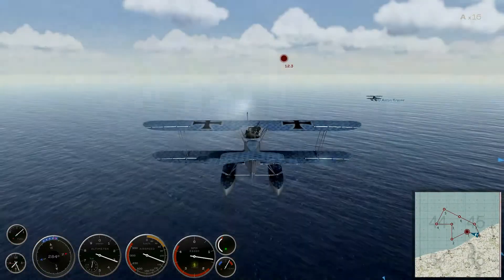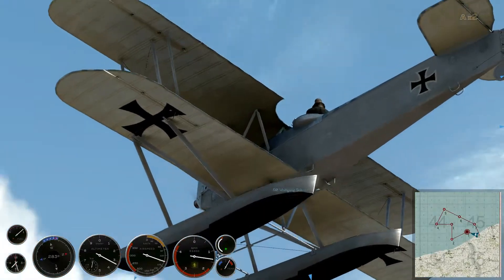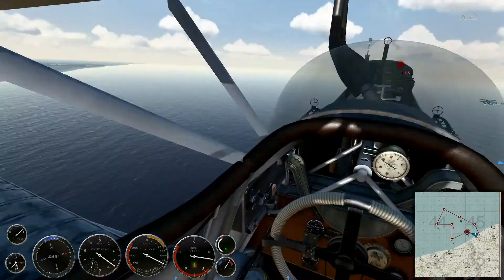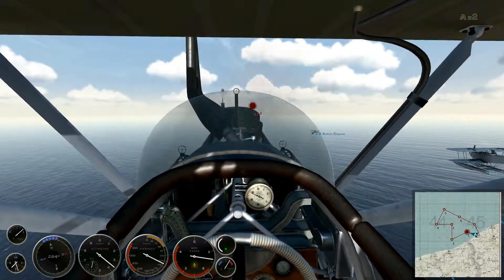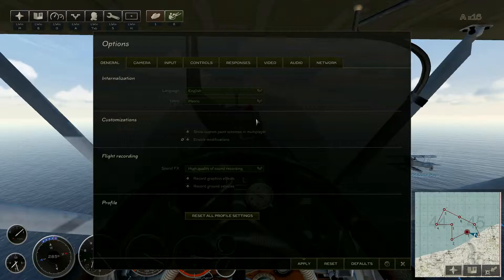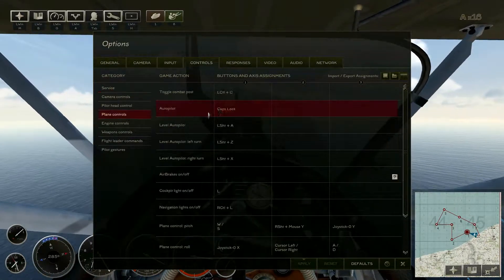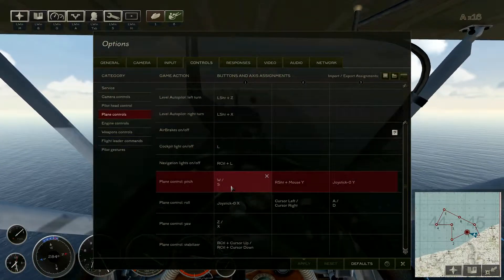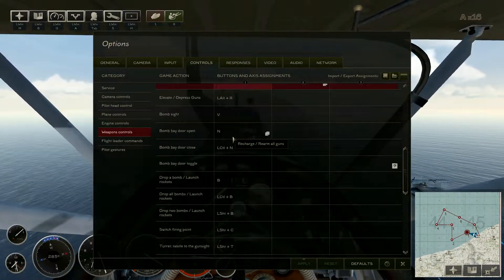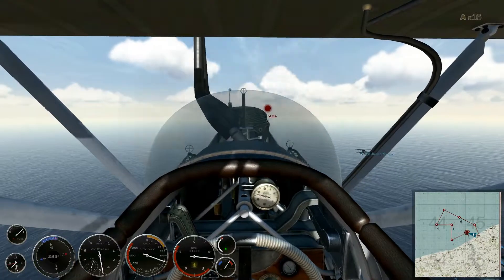So we have a radio. Let's have a look at it — let's slow down a bit. That little black thing is the radio I guess. Perhaps there are some controls for it. Let's just speed things up and check Options, Controls, Plane Controls, Weapons. I don't know — who knows. Never mind then.